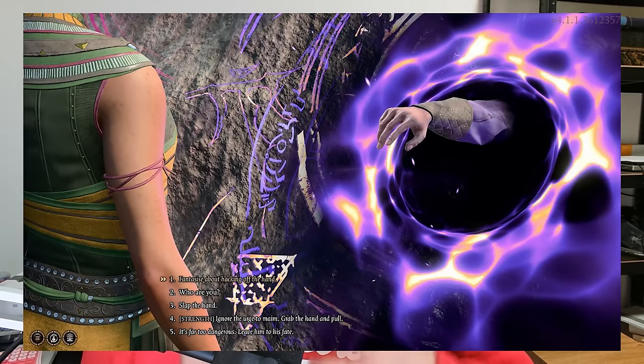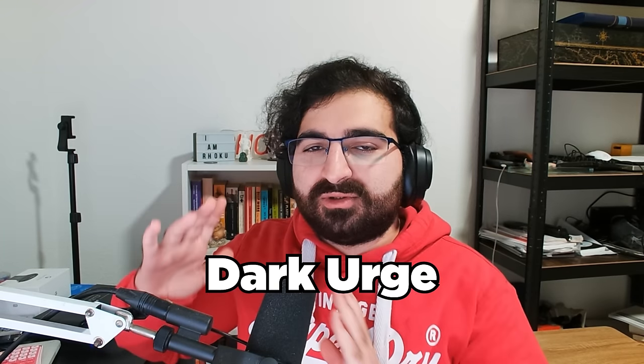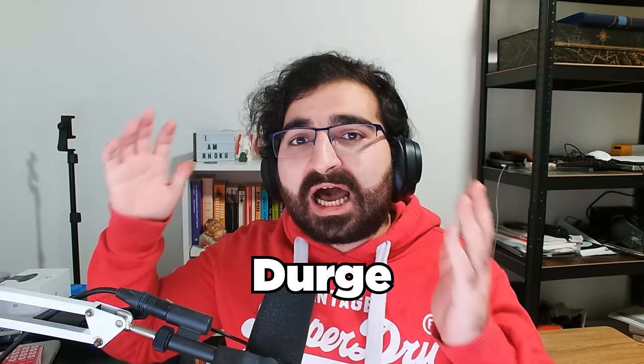The Dark Urge is a Bhaal spawn. If you picked the Dark Urge origin when creating your character, you'll find that your character is very predisposed to violence and horrifyingly graphic actions. The reason Dark Urge is so violent is because he is a Bhaal spawn — a mortal with a fragment of the essence of Bhaal, the god of murder. A quick note: just like Shadowheart being shortened to Shart, the Dark Urge is shortened to Durge within the community, so when I say Durge in this video, I mean the Dark Urge.